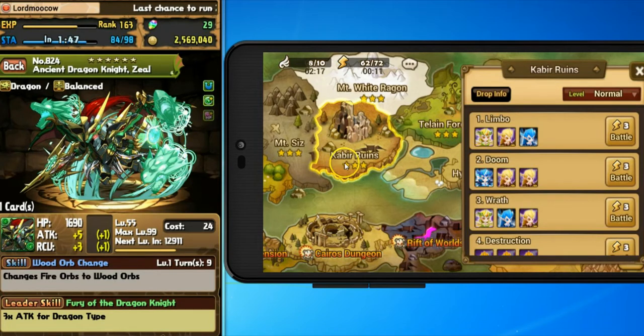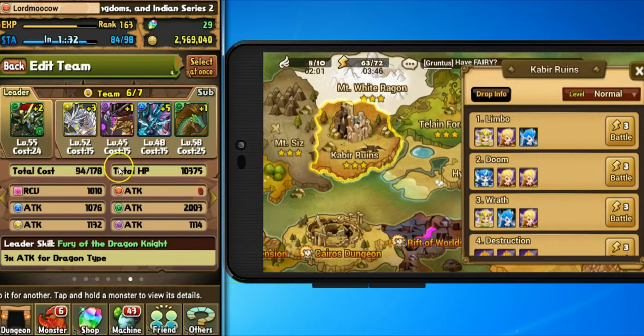One huge benefit of Summoner's War is the Arena — you can battle, and it has a ranking leaderboard. That drew me to this game. As far as I know, Puzzles and Dragons does not have a leaderboard. What it does have is a cooperative friends system where every time you use a friend's monster, you're working together with your friends.